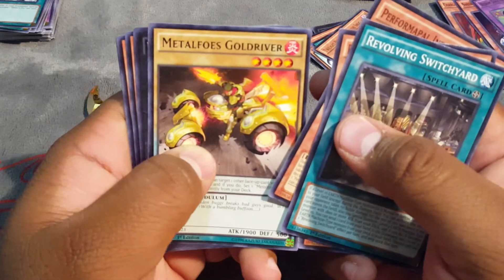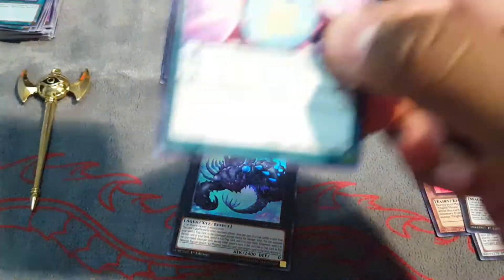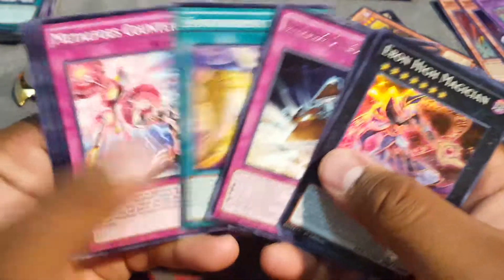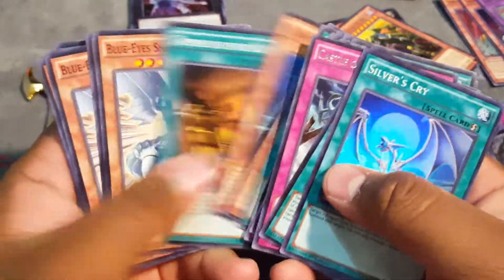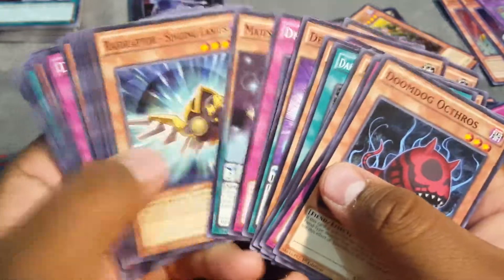From the Dark Illusion packs: Metaphys Gold and Gold River, and a Palozoic card. Can we get a Subterror out of two packs? That would be amazing. Ebon High Magician — not the greatest packs, but overall pretty good. Recap: this is what we got from Dark Illusion, and from the Duelist Pack: Rivals of the Pharaoh — a lot of Blue-Eyes cards and Silent Swordsman support. Here are the commons for the Mega pack, just a quick overview.